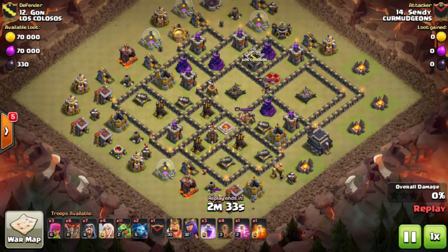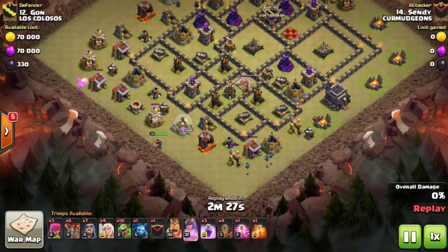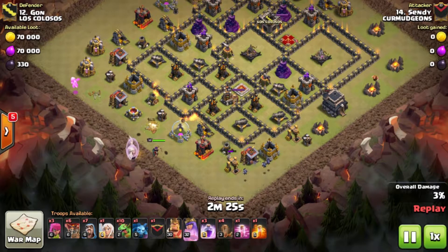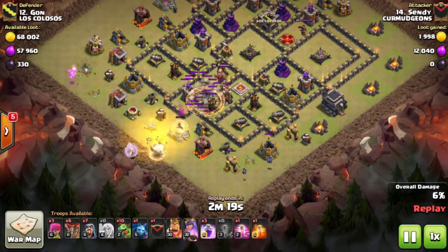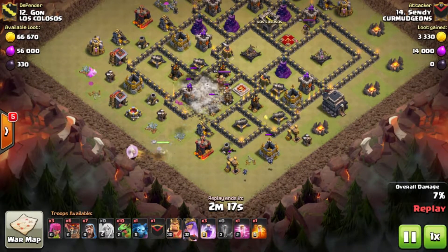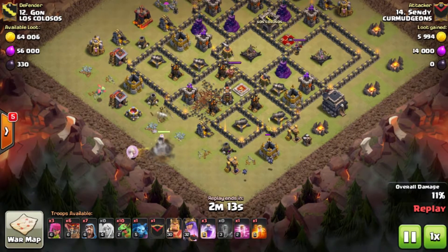The rest of the Town Hall 10s were cleared by 11s, so I won't be showing those. First Town Hall 9 replay: Sandy coming in on number 12 - he's actually a 9.5, bringing back the Quad Quake Queen Walk Master Baby Drag attack.